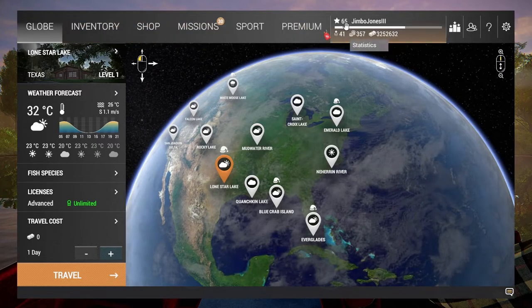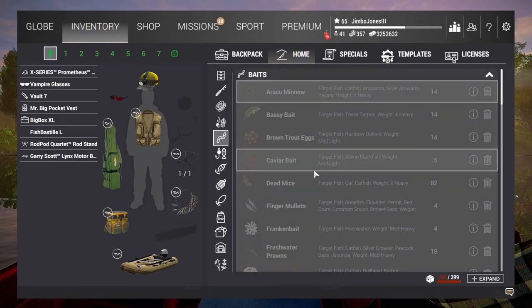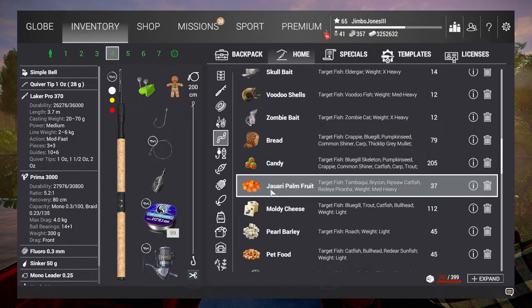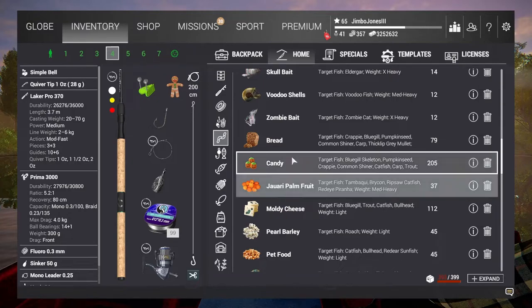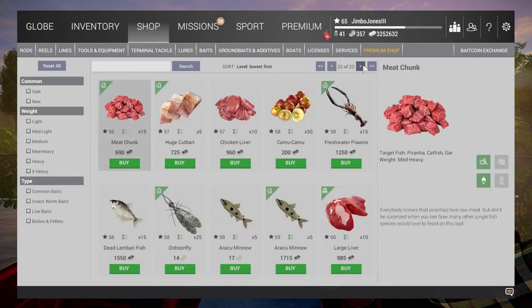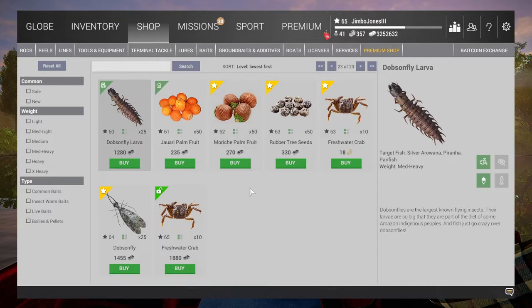A good way around that, so I'm told, is to use the Marron river bait. This does assume you're at the higher level. Looking in the shop, there are two options — the Jayori palm fruit and the Morish palm fruit. I'm pretty sure it's the Morish palm fruit that Q11 meant, and apparently that means you catch specifically the Bandit Araku.